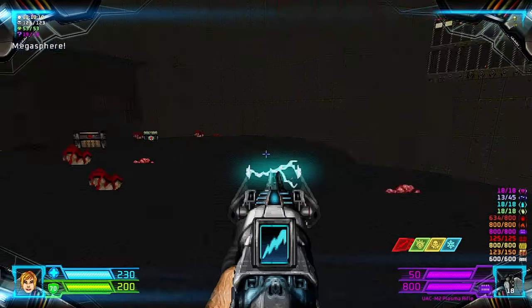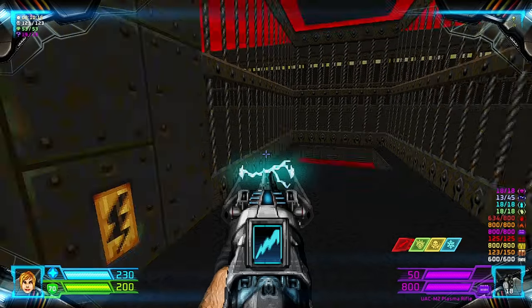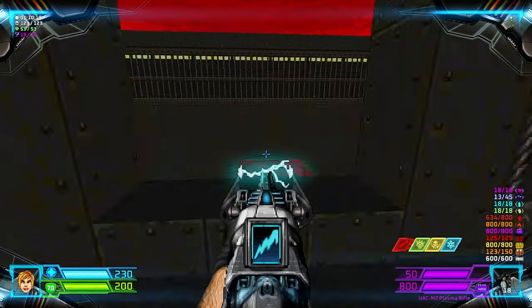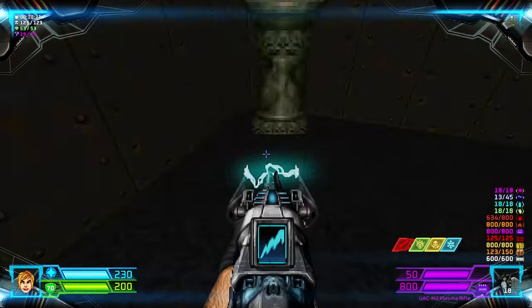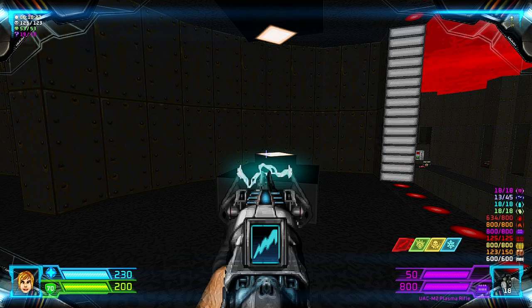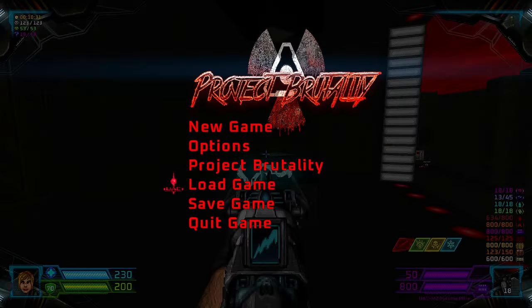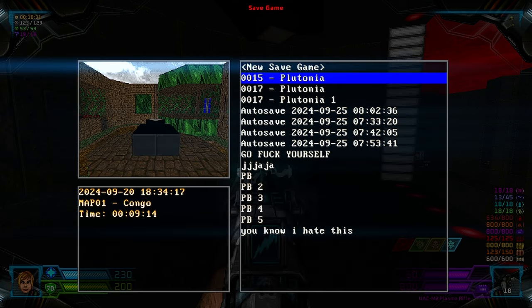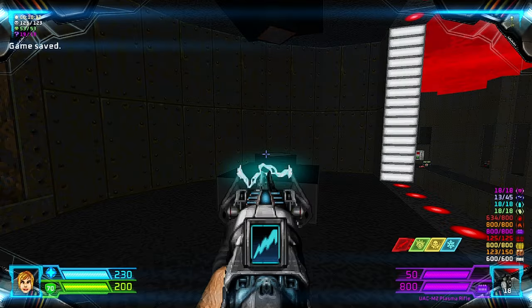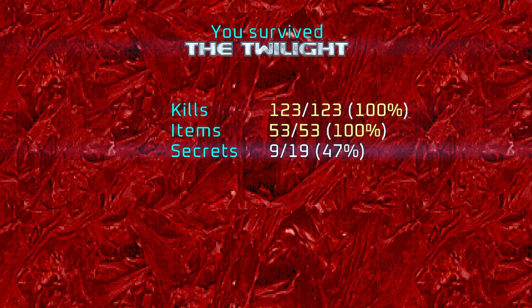Okay so that's everything. Now this is the regular exit, so the left one — you just open this and take this teleporter. Open this and this will take you directly to the secret exit, and we'll take it of course. Okay, let's get out of here. That's Map 15, The Twilight. I will see you on Map 31. Hanggang sa muli, paalam!